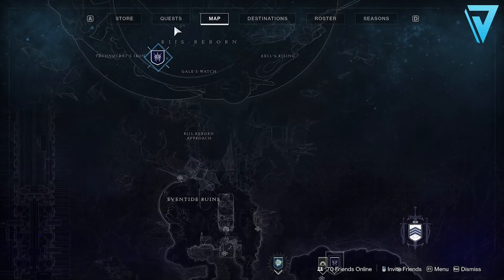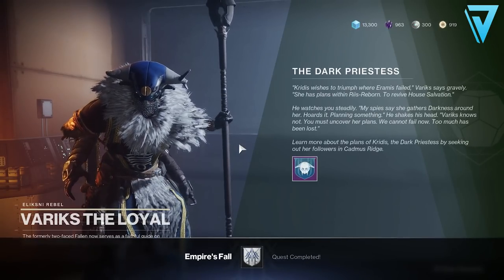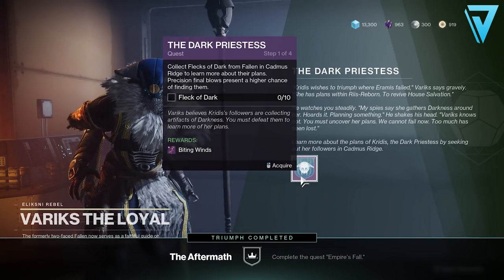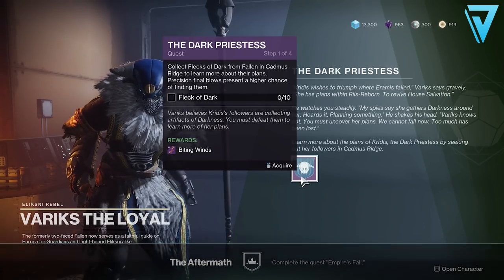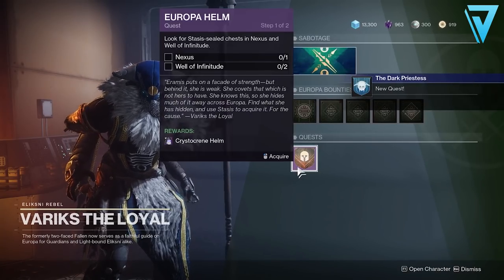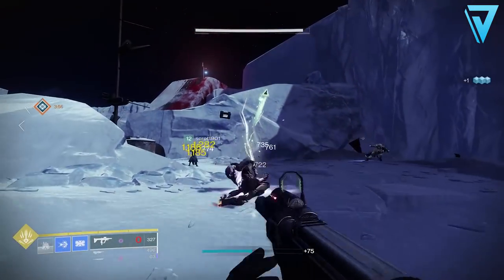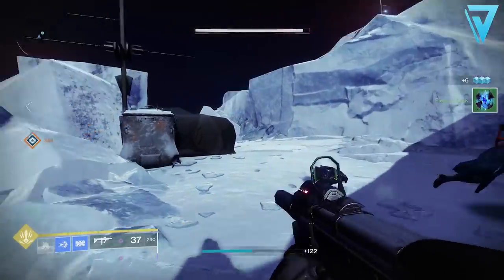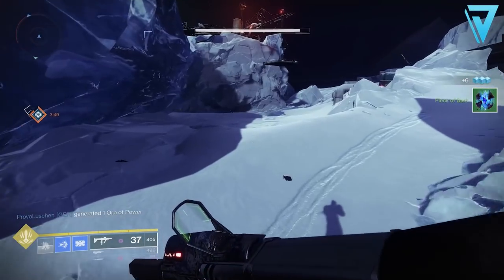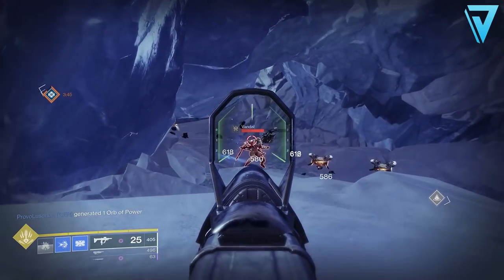This brings you to the next stage requiring you to complete the Aftermath mission, found on the north side of the map. Once completed, that takes you to the next stage of the Variks quest called the Dark Priestess. You'll need to collect 10 Flecks of Dark from Fallen at Cadmus Ridge to learn about their plans. Precision final blows give a higher chance of finding them — they're random drops appearing as little dark triangles on the ground that you need to pick up. Fireteam progress is not shared here either.